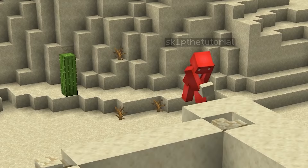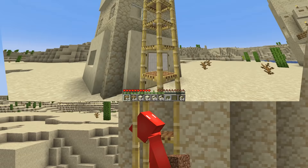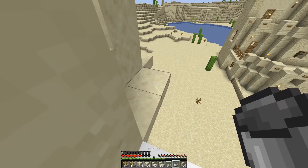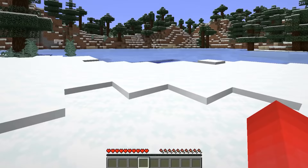Number twelve: building in survival is tougher than in creative, partly because of the need for temporary blocks like dirt or scaffolding to reach certain angles, adding a cleanup step. To handle this more elegantly, try the 1.17 powdered snow bucket. You can place it down for support and then pick it back up for easier use — just make sure to wear your leather boots, otherwise it won't support you.